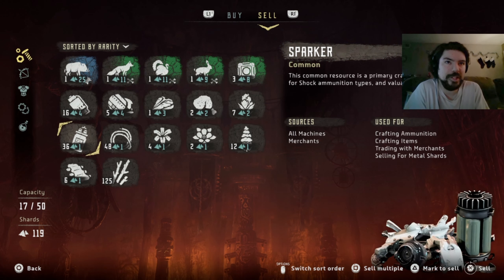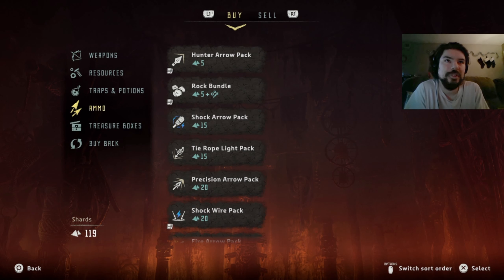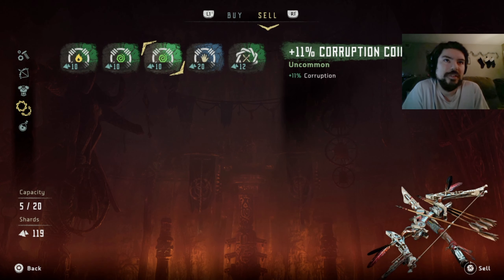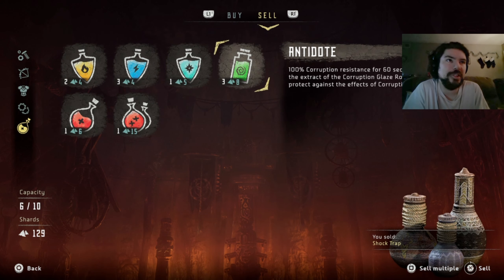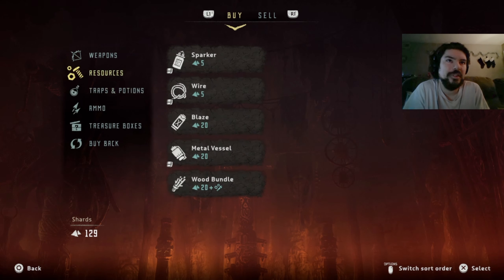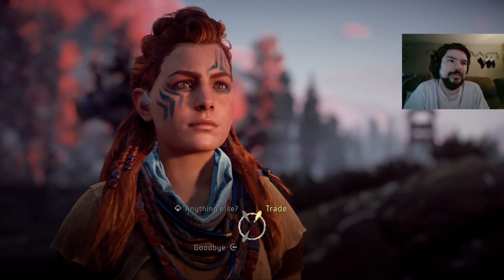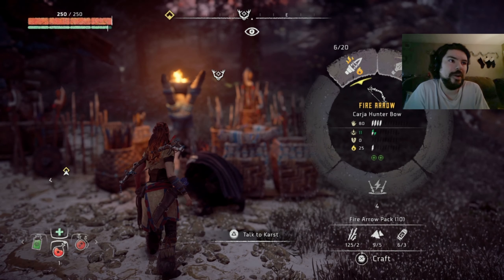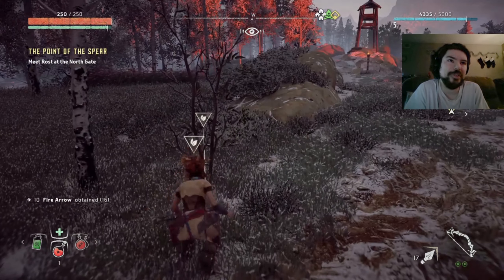What else do we want to sell? We kind of need some of these - we can always get more I guess. We're just still so low on resources that we normally have. I can sell my shock trap - that's always a good thing to sell off. Yeah, let's see what that buys us. Resources - Blaze! There we go. Always a pleasure doing business. Now I have not a lot of Blaze, I still gotta be careful with those fire arrows, but at least I have some in a backup supply on top of it, so that is good.